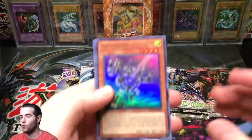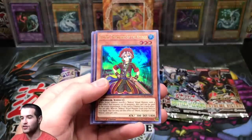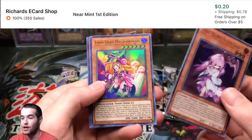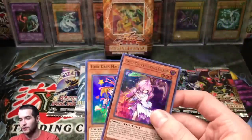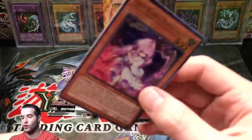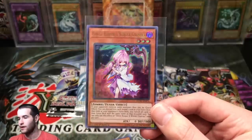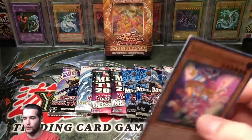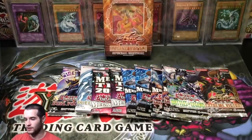Let's get into Duel Power and see what we can pull. Silver Gadget, Shuret Strategist of the Necroz, Ghost Trooper of Winter Cherries — that's a good pull. Toon Dark Magician Girl and Performal Smile Sorcerer. We actually did pretty good. Winter Cherries is not that expensive really anymore, it's like under a dollar I think. But it's always nice to pull one of the Ghost Girls. And then Toon Dark Magician Girl is pretty awesome as well.